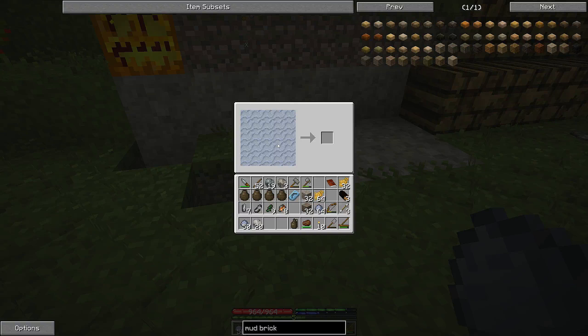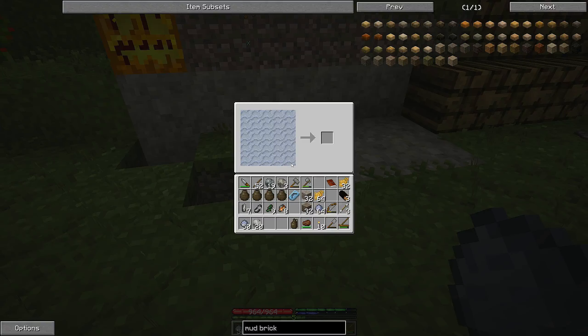We're going to make a couple of other tools as well — a saw, which I believe looks like this. I think I've messed this up already. Yeah, I've messed it up. So a saw — do it again. And there we go.